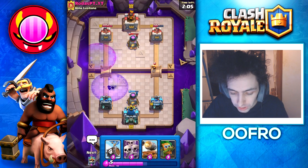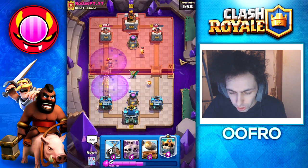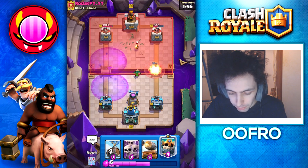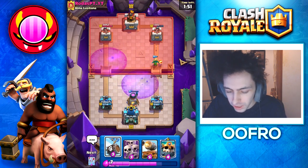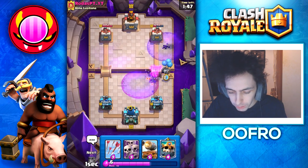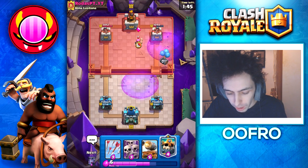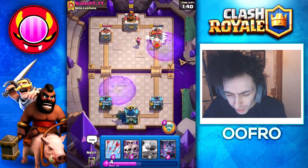The Furnace gets affected by the super rage, so that's something to keep in mind. He goes Princess at the bridge — we play a Dark Goblin to snipe away that Princess and then help on offense. Super rage spawned on my Dark Goblin, giving him a little speed boost. We play Skeleton Battle at the bridge and then a Skeleton King at the back. Super rage once again helping me out.